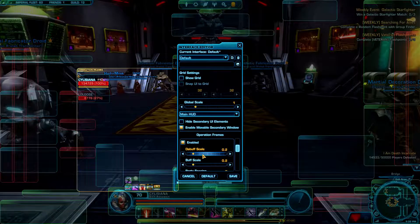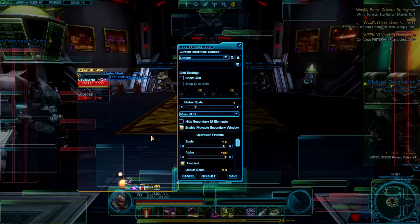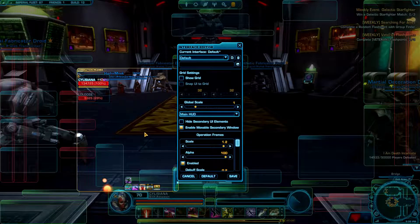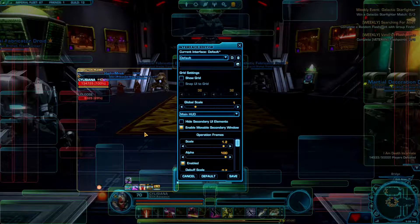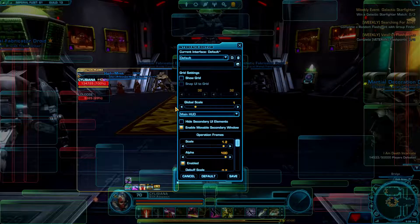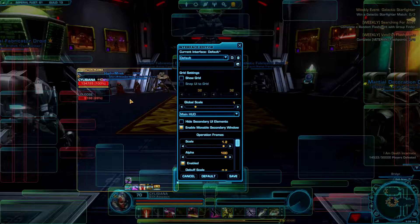The next thing you want to know is the debuffs — those pesky little debuffs that can kill you dead and make your life pretty miserable during an operation, or master flashpoint, depending on what floats your boat. For example, when you're in the Dread Fortress operation and you have the first boss, Nephra, you want to see when the mass debuff appears on the whole group. There'll be this green icon that's pulsating and draining health, with quite a bit of success in some cases. So you want to see that debuff, especially if you're a healer. If it's gonna be that small, it'll get lost in all those buffs and everything else.